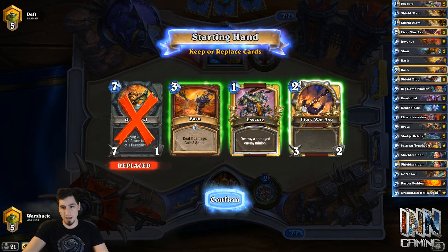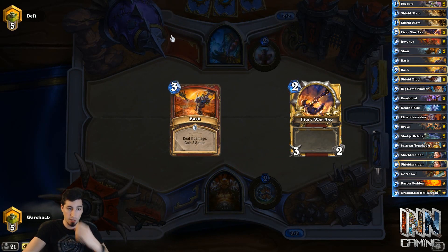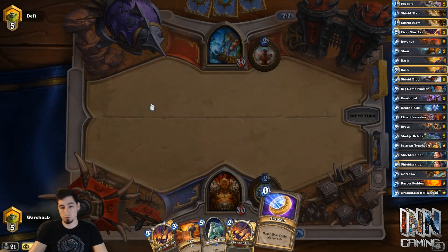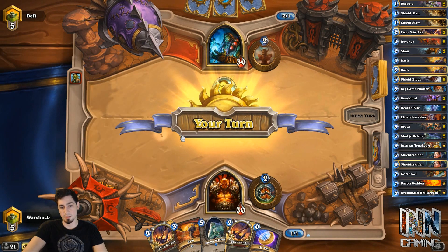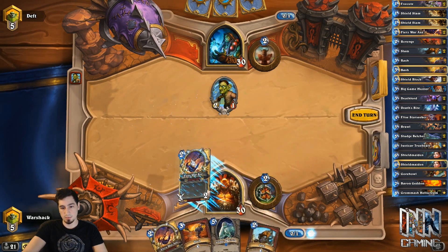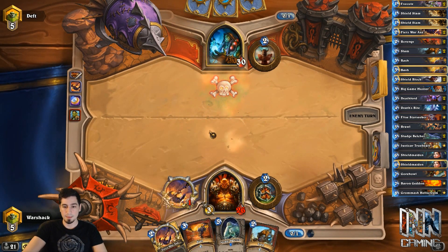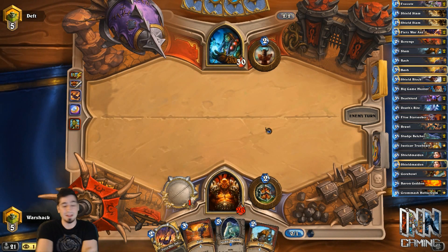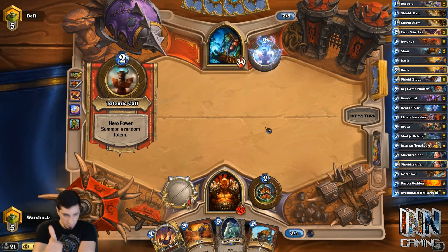Bash and War Axe is what we want to keep here. Gorehowl's too late and Execute's too late. This guy's going to be playing Aggro Shaman, which is like literally the only Shaman we see. Double War Axe is fantastic. As long as he doesn't play a one-drop, we can save Coin to coin out the Belcher on four, Bash on three. But it looks like we have to coin out the War Axe to take care of this Leopard, which means yeah, it's not going to be too good. It's a good start on his end, but we still got War Axe on our end, which is still really, really good. Next turn we can slam if we can't kill it with the War Axe — so if he plays like Totem Golem, we can get rid of it.